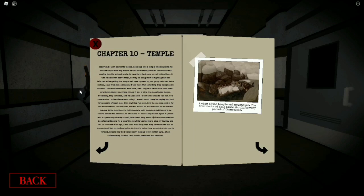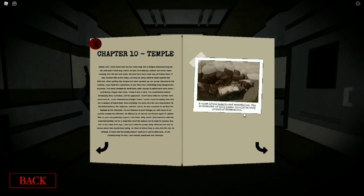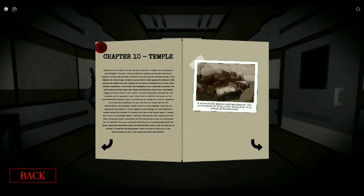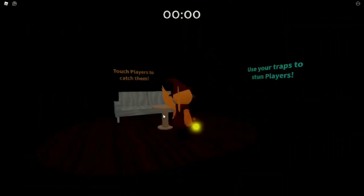Now as you can see I am at Chapter 10 Temple and here is the book. It has a lot of lore you have to read — this is amazing. I hope I helped you find the pages. Now after you get the pages, let's see the new skin — let's see some gameplay of the new skin.